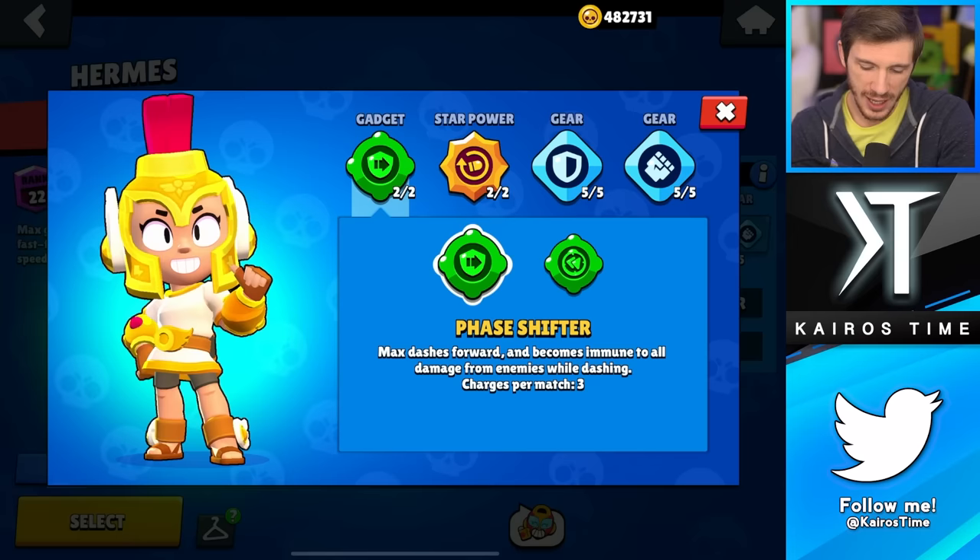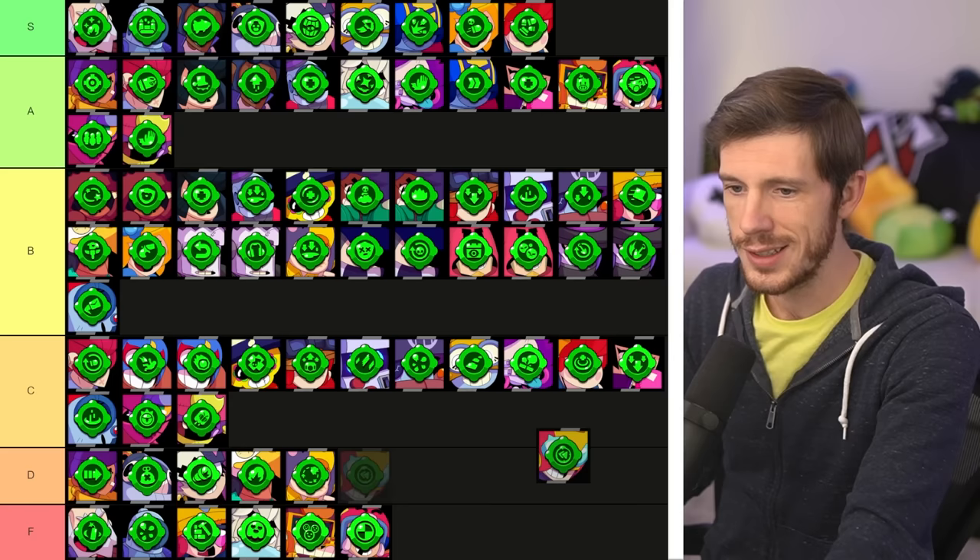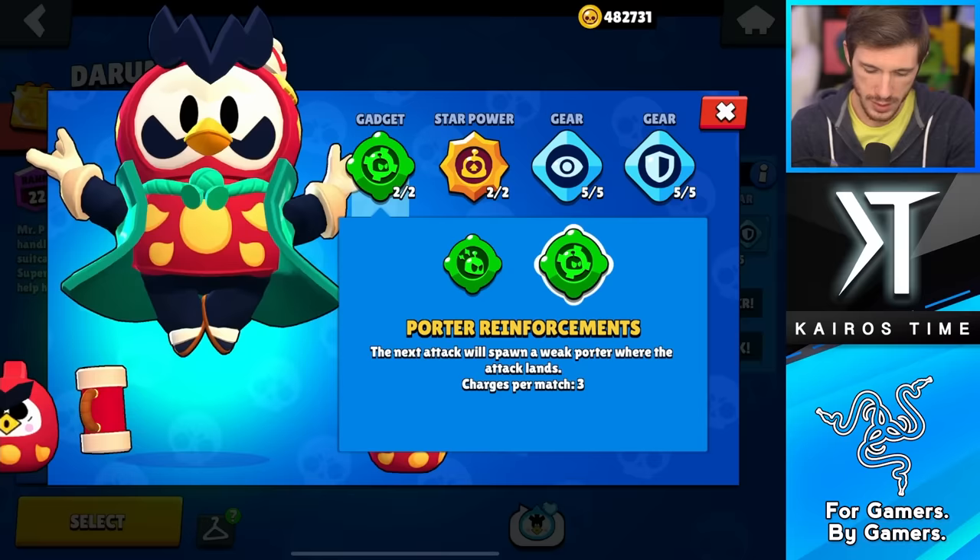Next is Max, and Sneaky Sneakers is just a little too gimmicky — very rarely am I able to use it successfully. Whereas Phase Shifter is basically like Shelly's dash, except it gives her immunity with a shield while she's dashing. It's crazy. Sneaky Sneakers, I wish it was cool and good, but it's just not — it's F tier. Whereas Phase Shifter is going in the A tier.